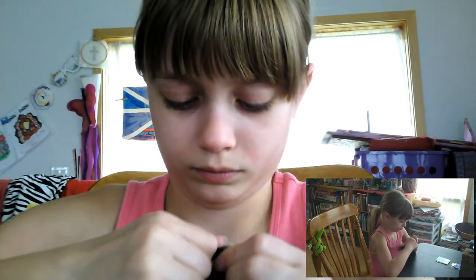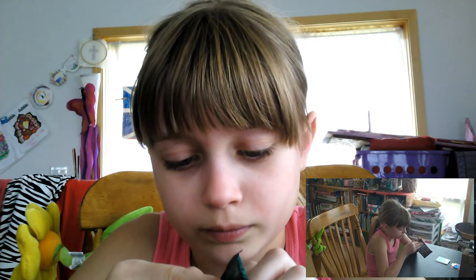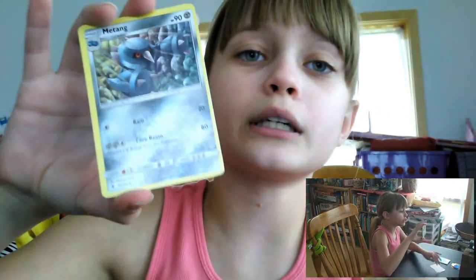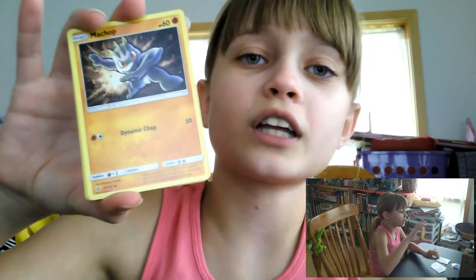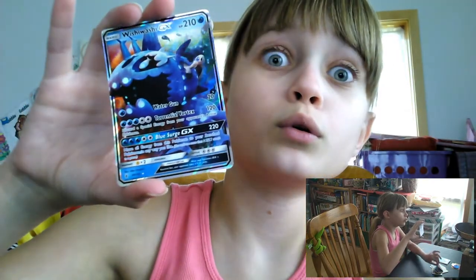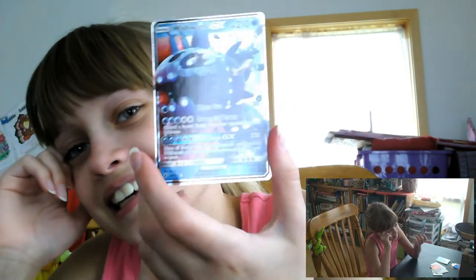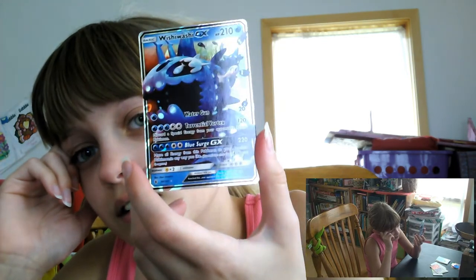Okay, we give up — we're gonna open it from the other side. We might need scissors. This pack hates me right now — it's like 'no, you must never open me!' We got a Fairy Energy, Clefable, Metang, Choice Band, Fletchling, Machop, Phantump, Barboach, Garchomp, a reverse holo Oricorio — and a Wishiwashi GX! No wonder it didn't want to open — it's got a Wishiwashi GX in it.